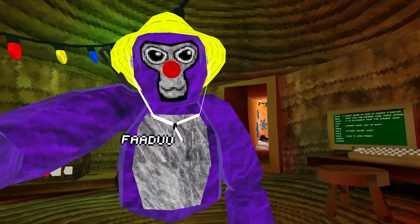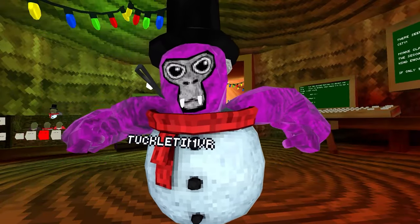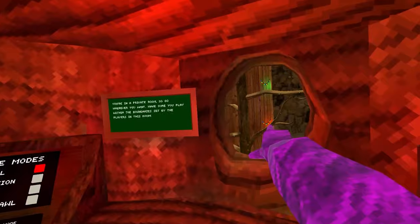Go into code my name. We're in the code now, they're waiting for us. Let me take off my cosmetics. I switched my cosmetics and my color code. I changed my name to Tuckletim VR. Yeah, Tuckletim VR — what kind of name is that? So jump into Forest first of all.